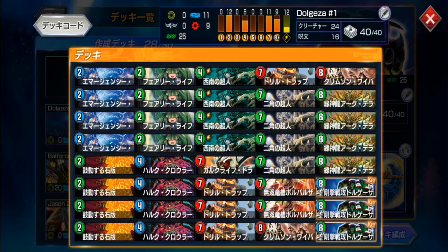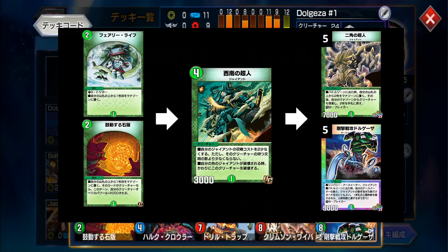A crazy curve for this deck is to play Fairy Life, or the new Fairy Life called Living Lithograph — now you can play 8 Fairy Life. You play that on turn 2, then curve right into Carino Giant, and then next turn right into Titan Giant, which now costs 5, or even Dogiza, which also costs 5. This curve is absolutely insane.